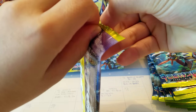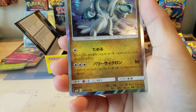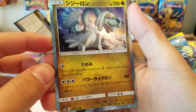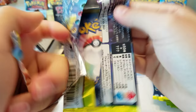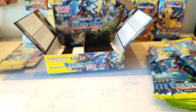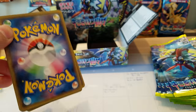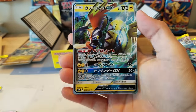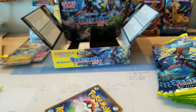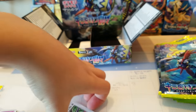YouTube for life, hashtag YouTube for life! Drampa hollow — I don't know this thing, it's in the sand, what the heck, that's amazing! Vulpix holo and Gothitelle. Tapu Koko GX — oh my god, I dropped it! Hopefully that didn't make any creases. Tapu Koko GX — like a boss! Oh my gosh, that is amazing!